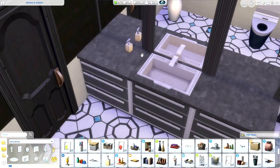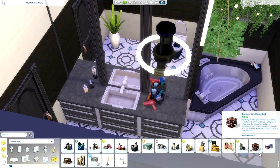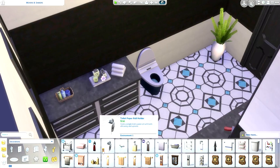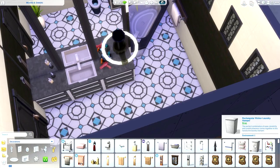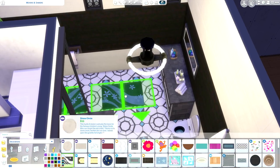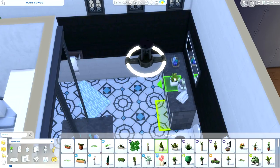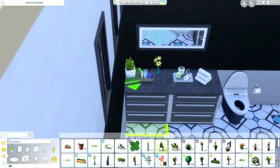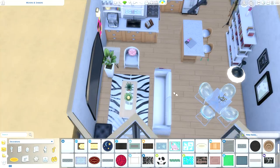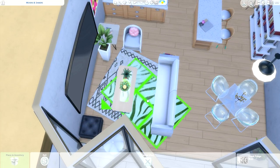I love the idea of heirlooms — when you look at those objects it's like looking back into the past. Let me know in the comments if you have cool family heirlooms, like a grandmother's ring used as a proposal ring. We're finishing up the bathroom, which has a skylight — how neat would it be to lie in the bath and look up at the sky? We also have vines on the wall, and I like the black and white style throughout.